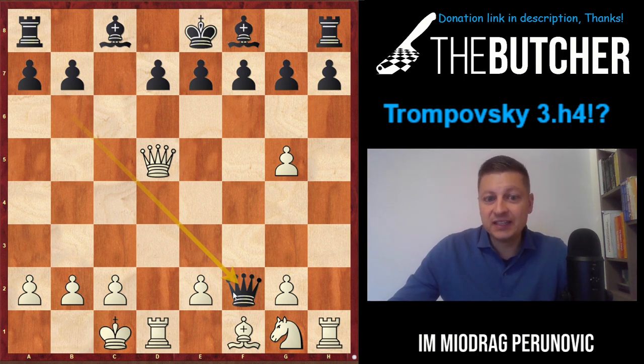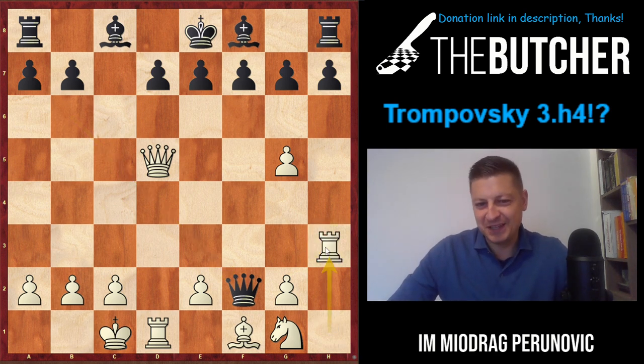In my games - including one against one of the best Serbian blitz players, Ivic - they all captured on f2. It doesn't seem like obvious compensation: they do have the bishop, they're up a pawn, and we have a broken pawn structure. The only thing we have at the moment is slightly better activity. Miladinovic, in his games against Talbi and Chatalbashev, played Rh3.